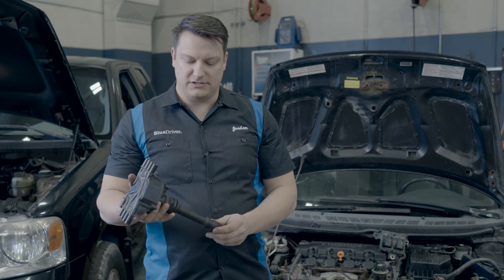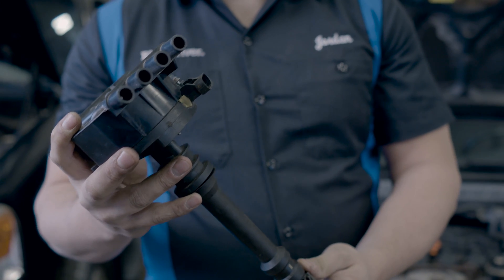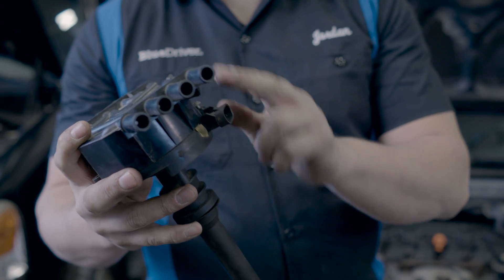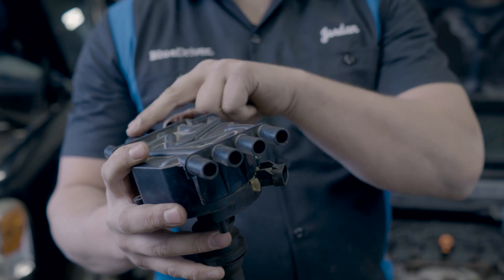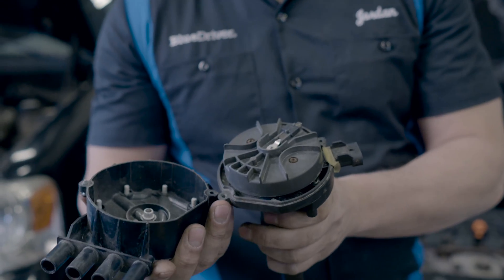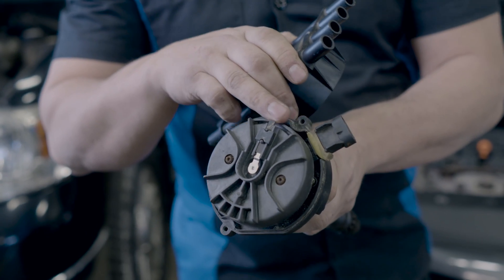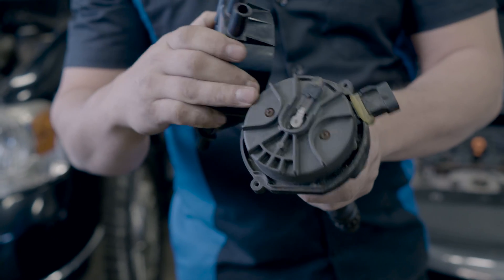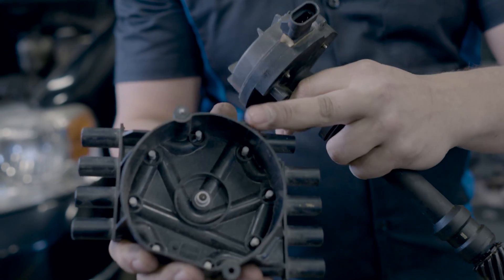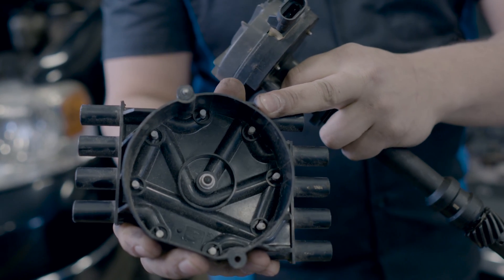On older vehicles, you may have what's called a distributed system with a distributor. When diagnosing a distributor, the process is a little different. Distributors use only one coil and distribute the spark among all cylinders. You'll want to look inside under the cap at the rotor to check for any damage to the contact or to the rotor itself, and also look at the contact points inside the cap. If they're corroded or missing, you'll have a misfire.